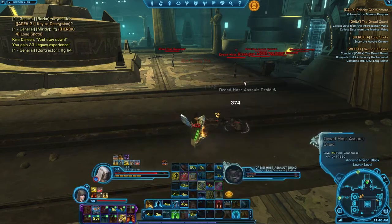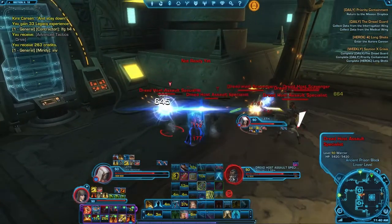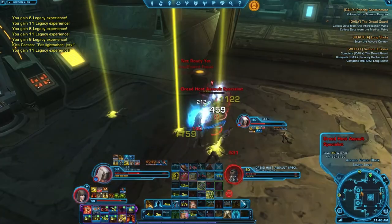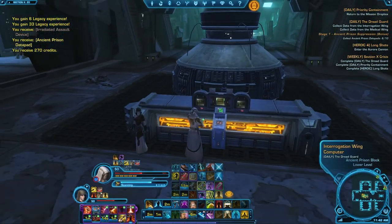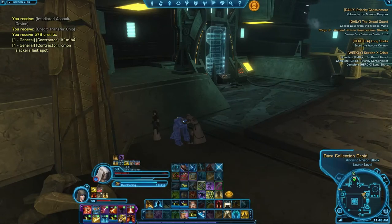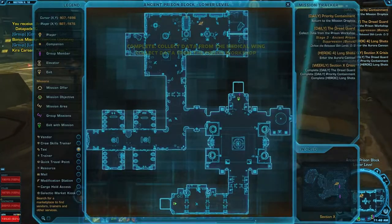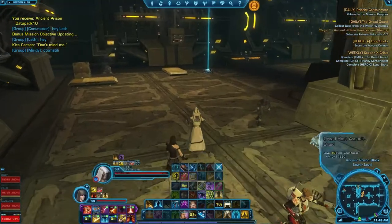There's also a long bonus quest consisting of three or four parts. The first is to loot certain items from the mobs around here — I was pretty lucky, they don't usually drop that much. There's the first computer for the main quest. The second bonus objective is to collect data from these little astromechs. The third part of the bonus is right next to the second computer — we need to defeat these released Sith Lords.